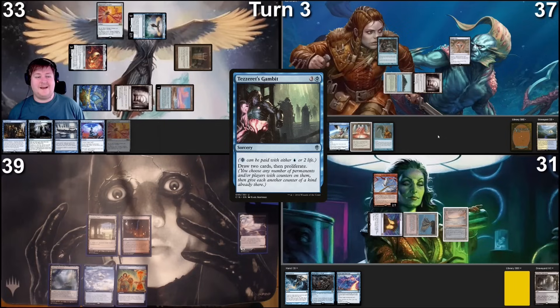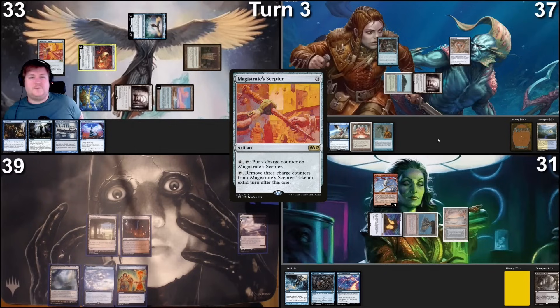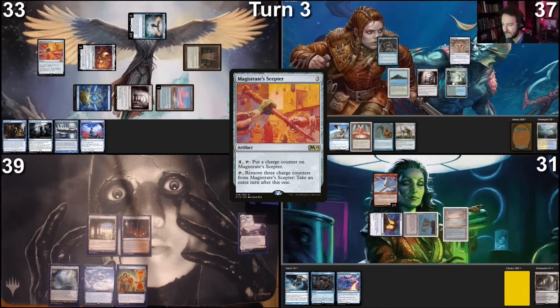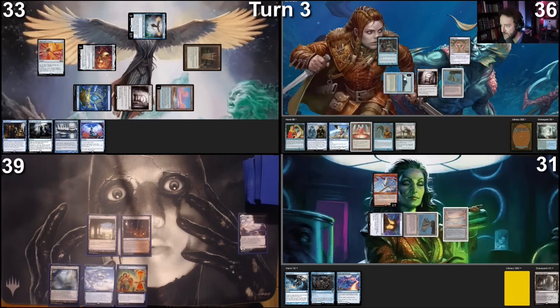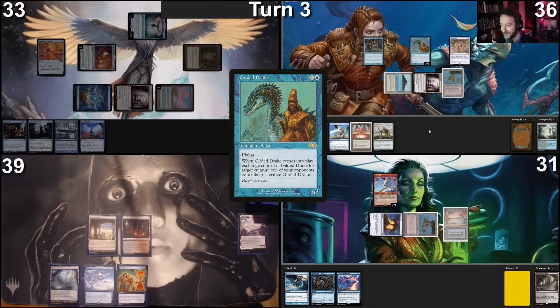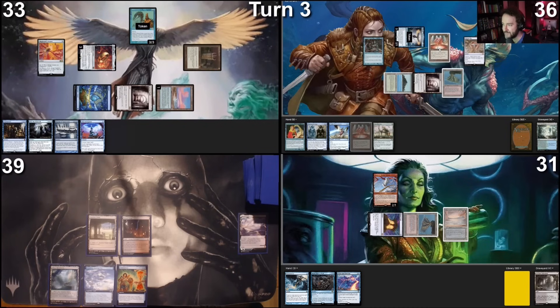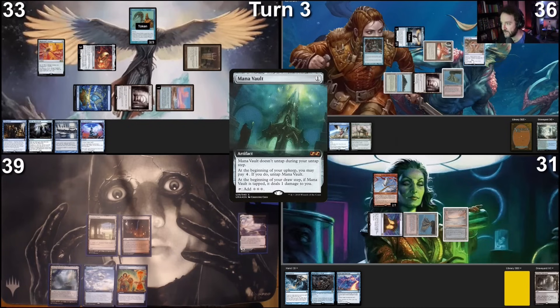Land for turn is an Island, tap three mana to cast Magistrate's Scepter. With my secret commander in play I'll pass. Draw a card, land for turn is Misty Rainforest — fetch up Volcanic Island. Tap Tropical Island and Ancient Tomb, leave one colorless floating, cast Gilded Drake. I don't think you're taking my Ragavan. Gilded Drake resolves and I want to switch it with Malcolm. Cast Mana Vault, tap Mana Vault and remaining mana to cast Elena — Elena resolves. Pass the turn.